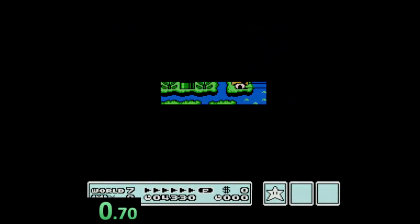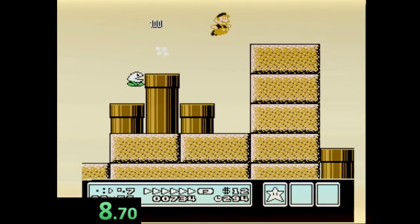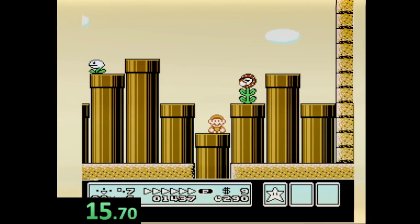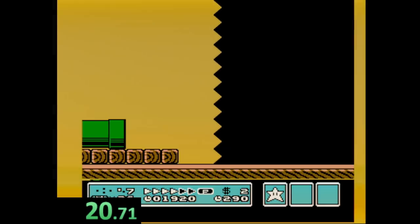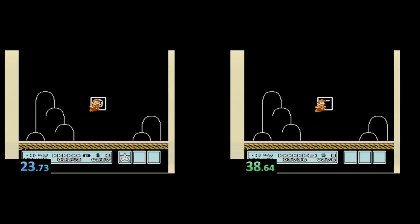Now let's compare it to the star strat that builds P-Speed early and see how much time it saves. As you can see, you go right over the pit and pretty much avoid all the danger. Of course you miss the m-pipe like always — hardest pipe in the game. As we close in on the end we get a time of 23.73; rounding up to 24 seconds, that's about 14.5 seconds faster between the two strats.